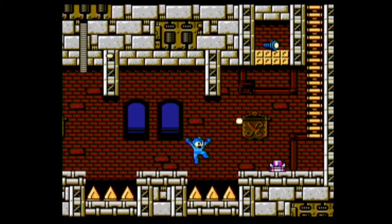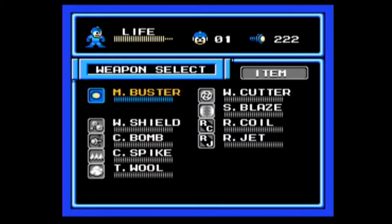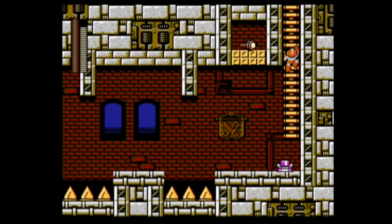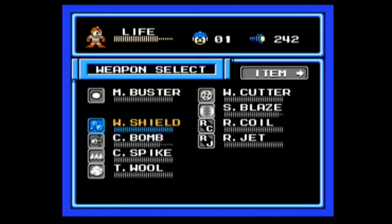We got the jiggly heads. Thank goodness it's not instant death. I still don't know how to break these. What weapon could that be? I think it's Blaze? No... C-bomb, right? It is C-bomb! It's the after effect that gets it.